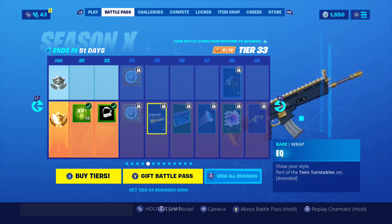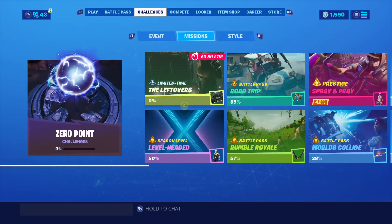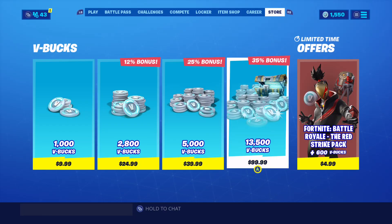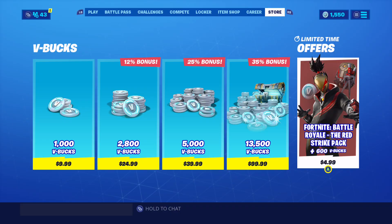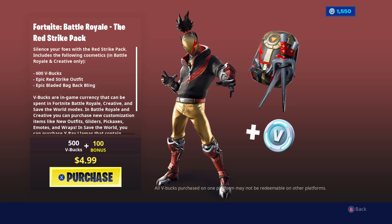In the battle pass you've got a burger loading screen too, which is kind of funny. We got the Fortnite Battle Royale Red Strike Pack - and the Red Strike back bling that's in a popular video on my channel. The pickaxe that was in the item shop yesterday goes with this set. It comes in at 600 V-Bucks - epic Red Strike outfit and epic Bladed back bling.